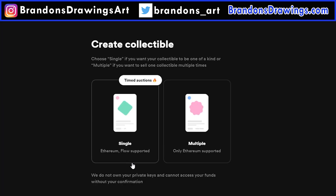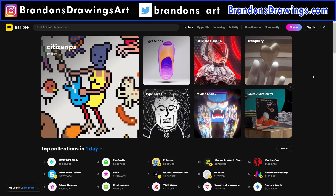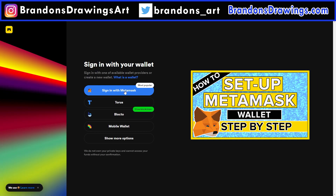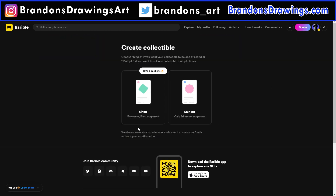But it is available for both one-of-one NFTs and multiples. Multiples are when you want to create more than one copy of the same NFT. So let's jump into Rarible and list a piece of digital art for sale without paying any gas fees. Connect to Rarible with MetaMask or the wallet of your choice. I've got an entire video on how to set up MetaMask if you need it. Let's click Create. We've got an option to create a one-of-one or to create multiple copies of the NFT. I will select single.